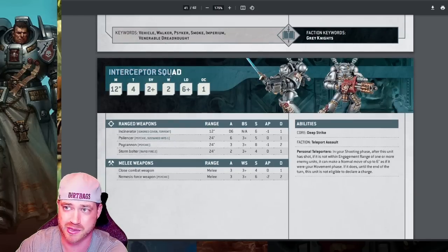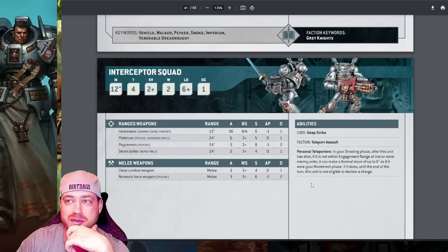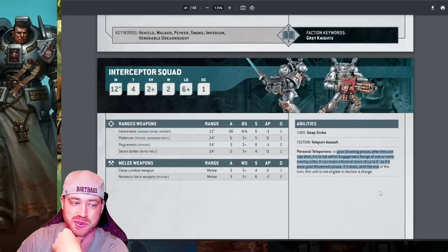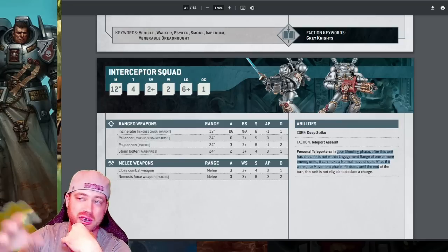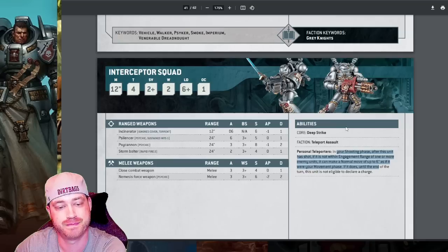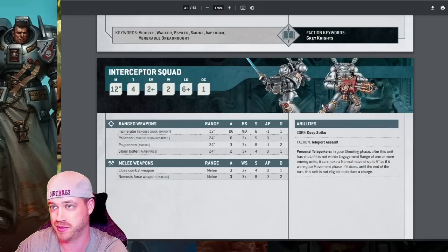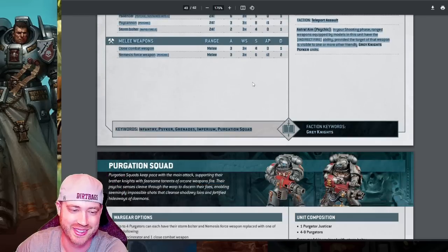Interceptors — I stopped using them. They're good, quick, still work in Rhinos, but they're 165 points and don't have sticky objectives or anything like that. Running 15 of them is very expensive. Without the rerolls they used to have — reroll ones to hit and wound, plus mortal wounds on sixes — they're kind of just Strikes that move 12 inches. They're not really sought after anymore.